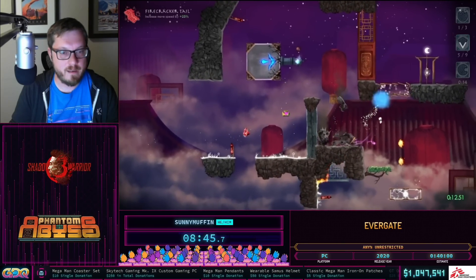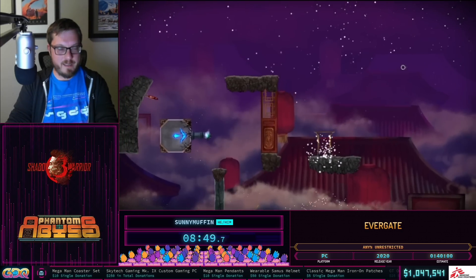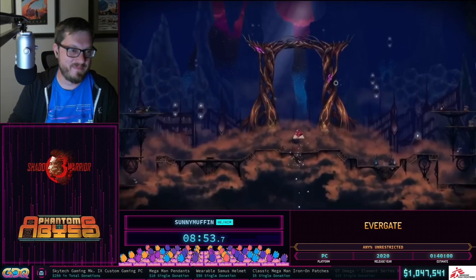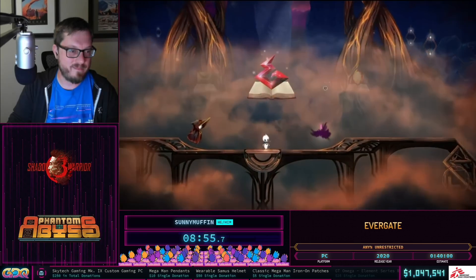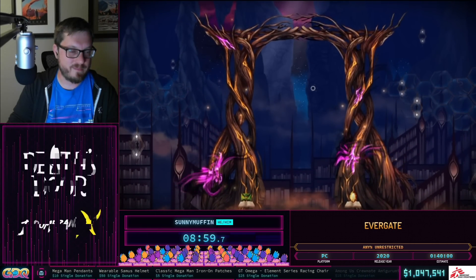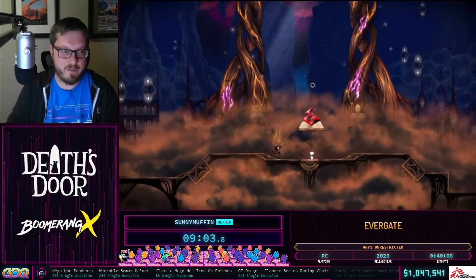This level has fireworks, which are projectiles that fire in a linear direction. And that's the end of world three — there are a total of 11 worlds in the speedrun. We have time for a quick donation.